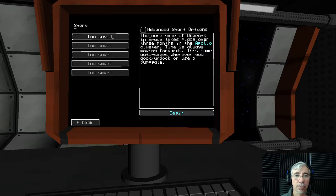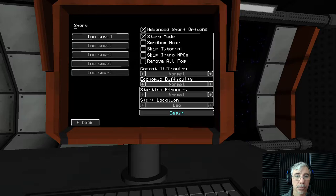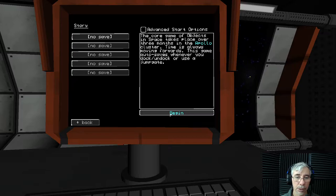The core game of Objects in Space takes place over three months in the Apollo cluster. Time is always moving forward. The game auto-saves whenever you dock, undock, or use a jump gate. There are advanced start options: story mode, sandbox mode, skip tutorial, skip intro. Everything is normal — let's begin.